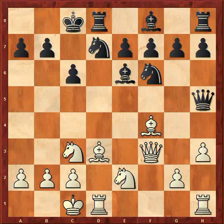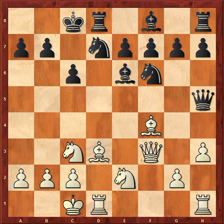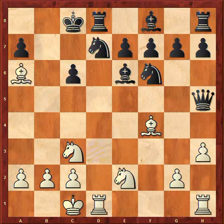Here we have another game. Black's last move was queen to h5, offering the exchange of queens. But of course white doesn't exchange queens, because by now you should know — queen takes c6 check, e takes c6, bishop a6 checkmate.